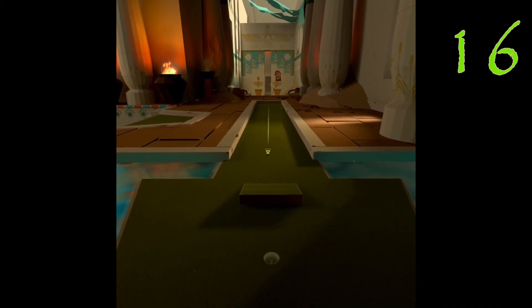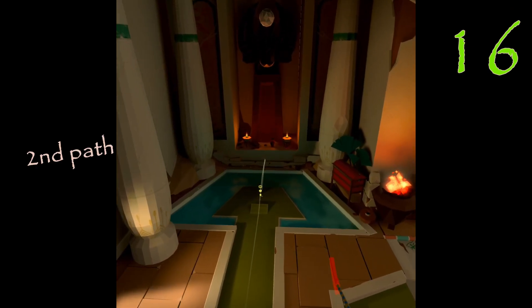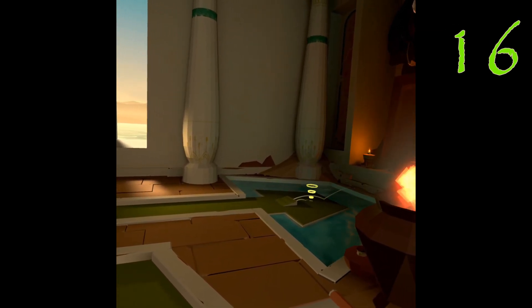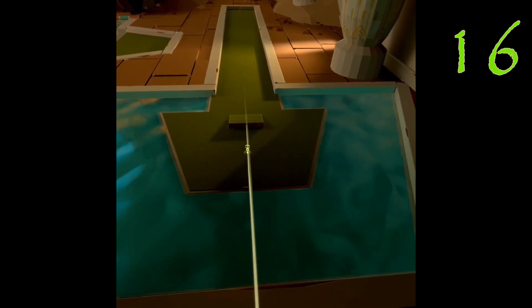For some more super straight putting — not always my strength — this one you gotta get that speed in there. Then you can do a faster version and bounce it off the back wall. Pick your poison, which one's easier to pull off.